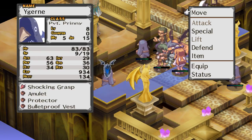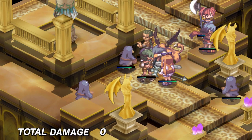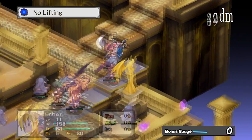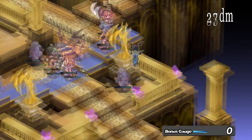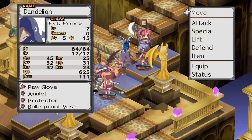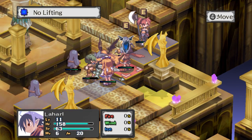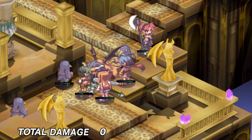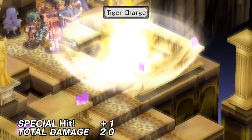Grand Slam Man will handle the last enemy — only 6 HP remaining, not insurmountable. Can I target? Attack zone obstructed because of this Prinny. We'll just do a basic attack. Laharl does Tiger Charge over here. Throw that in and we're done.